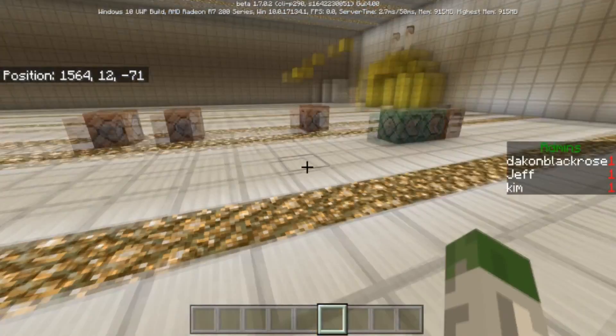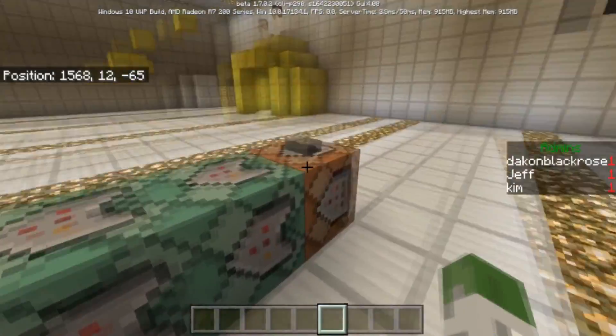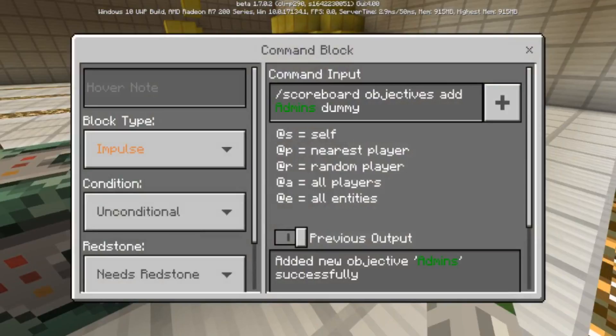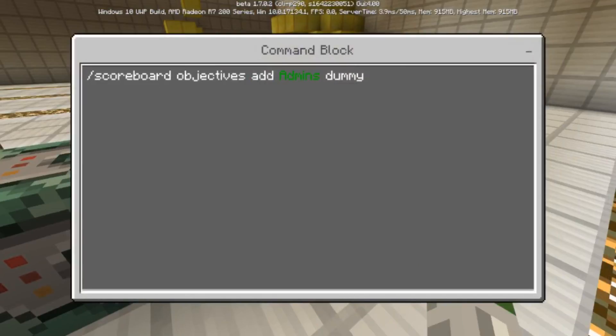The first thing we need to do is create a dummy objective. This line of commands is what we'll use — you can color the name, though it's not required. I thought it'd be cool to add a green 'Admins' tab. The very first command you need is: scoreboard objectives add admins dummy. If you want to color it, you use the formatting codes — the section sign followed by '2' for green, then section sign 'f' to return to white.